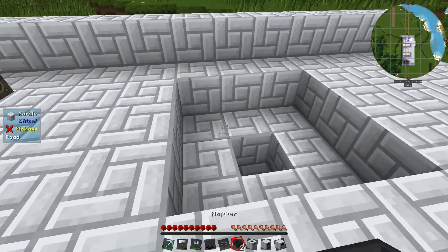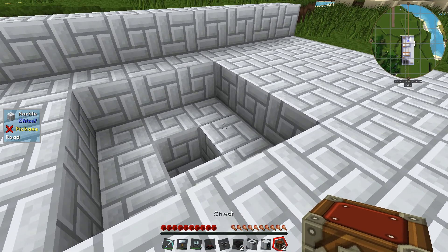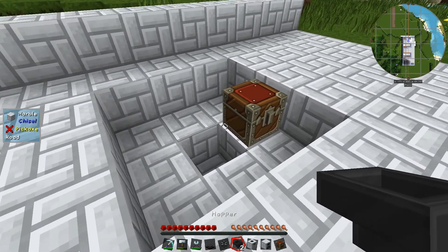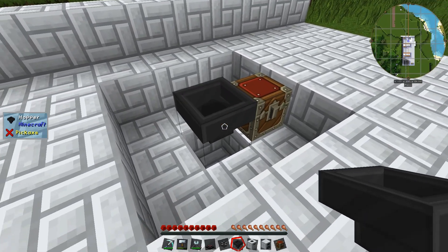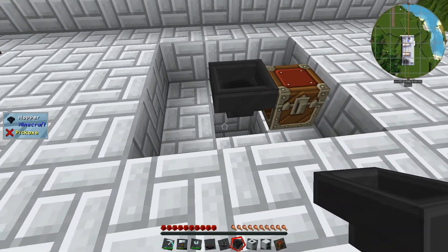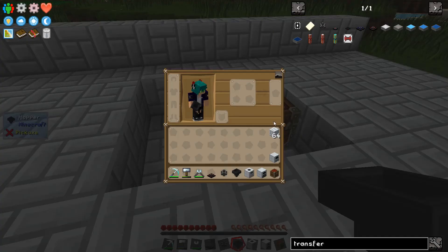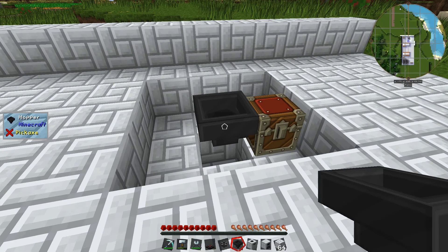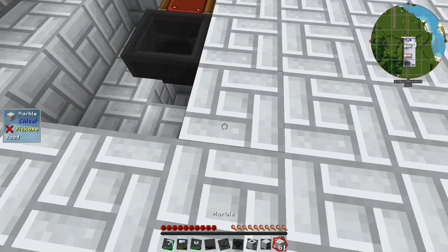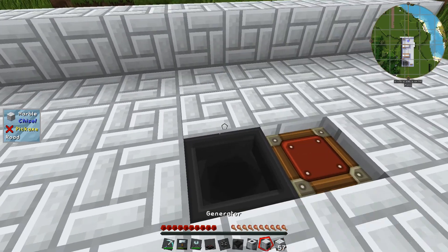The first thing we want to do is put our chest down — just one chest to start. I've deliberately set it up like this and you'll see why in a minute. I've put the hopper down and you can see it's connected straight to the chest. If there's a block below it, or to the side, or behind, it will try to connect to that instead — and you don't want that because then it won't suck stuff out of the hopper for you. Okay, we can patch up the floor now.